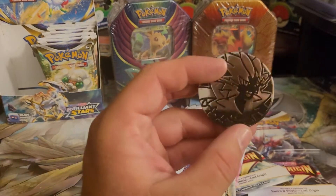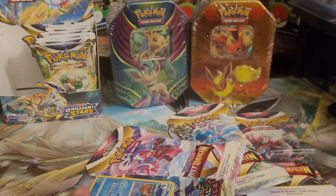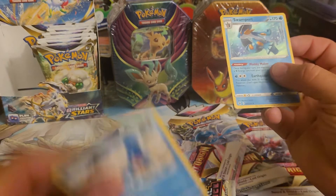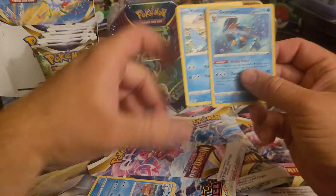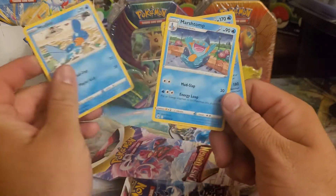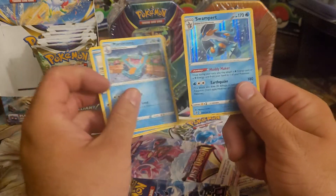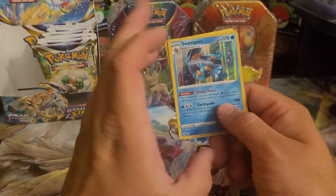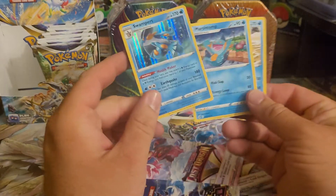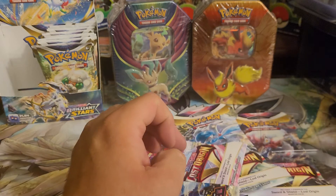Alright, so I just dropped everything out. We got that coin — it's a nice coin. Let me get this card that I just dropped. And of course, I dropped the holo. So you have, of course, Mudkip, which is the first form of the evolution. Then Marshtomp — I always have trouble saying that — and then Swampert. These are just regular cards, not anything special. They're just part of the set, but you're guaranteed them when you buy the Checkland Blister.